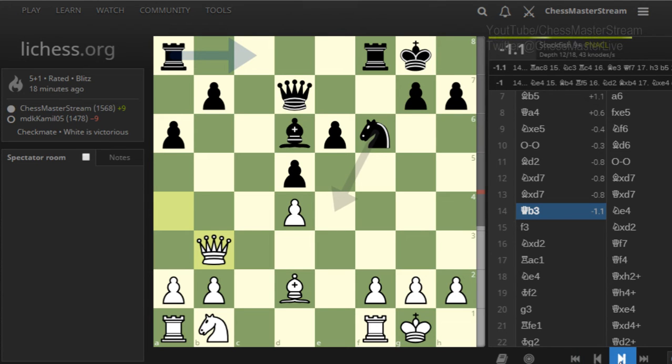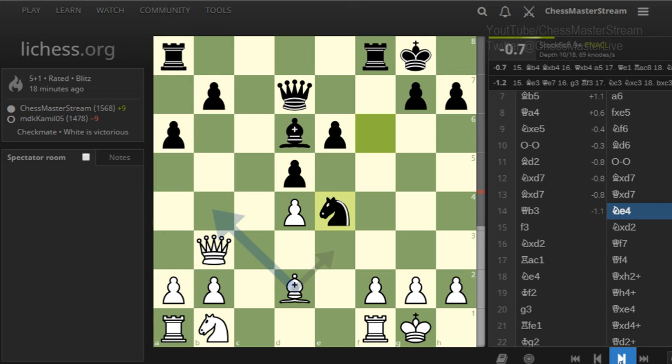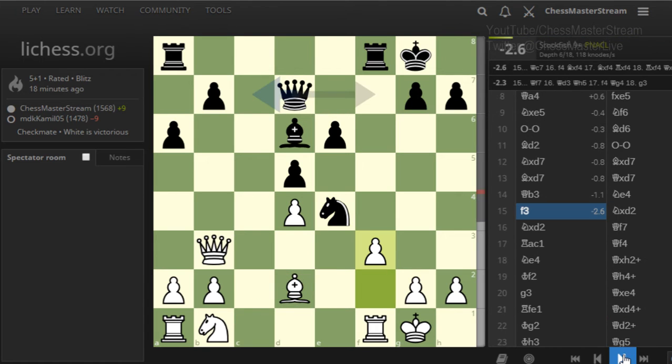They get their knight into a nice e4 square. This is why I didn't push the f-pawn — it would support the center, but I kept it in case of this knight so I can just kick it away. It's also threatening to fork me, but my knight is defending my bishop so I don't mind. I played f3 — and wow, the computer really doesn't like that: minus 2.6. It should be a really uncomfortable position for me.